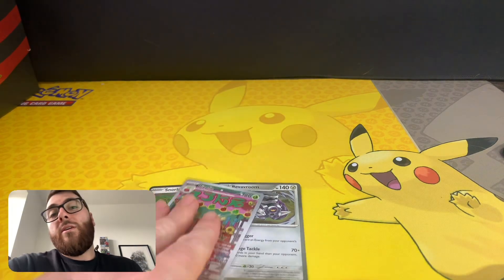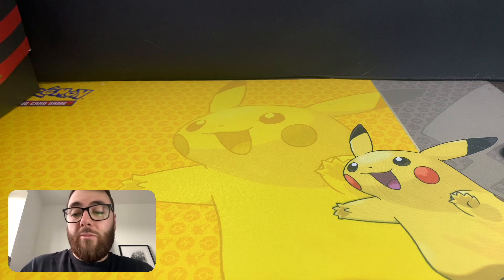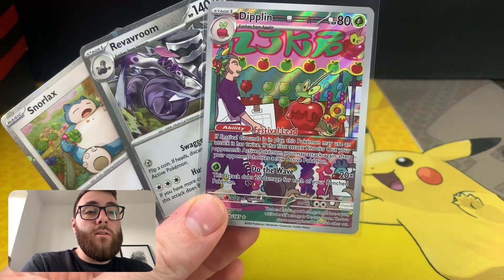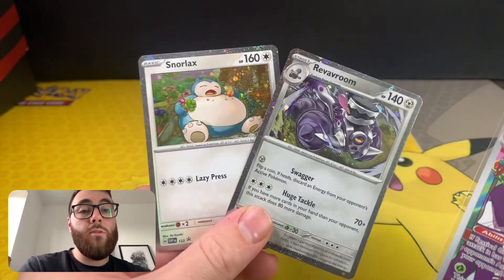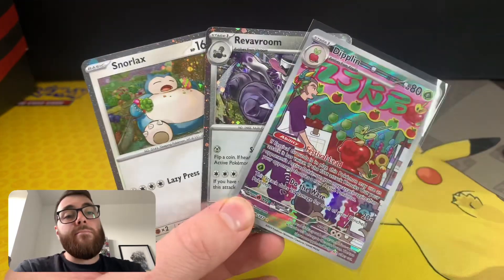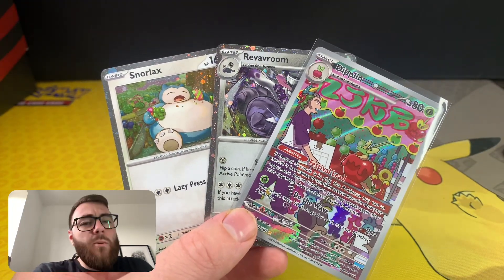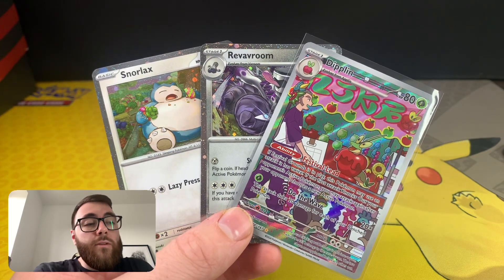Basically nothing to review, which, let's be fair, I don't think we were expecting too much. But there you go — the Diplin as the pull of the video, and of course the two promos. Nothing too good unfortunately. Maybe we'll get a few more packs here and there of this set and try our luck again for that Eevee.